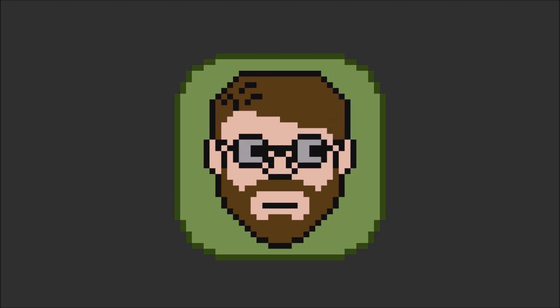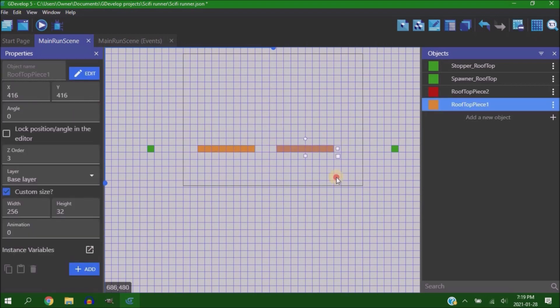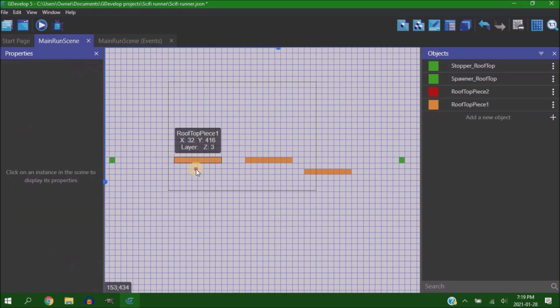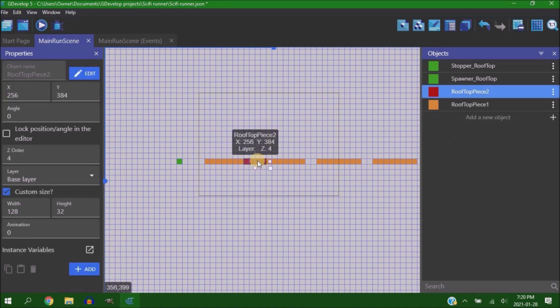Before we get started, just in case you don't know who I am, my name is Helper Wesley, I've made these games, and I make weekly devlogs. So I decided this game needed to be made in the shortest span of time possible — it needed to be out of my head so I could get back to focusing on Subway Hell.